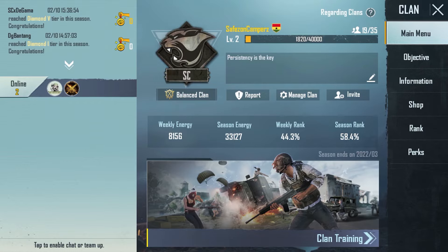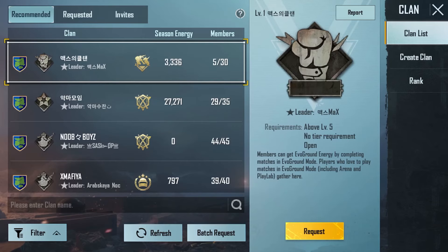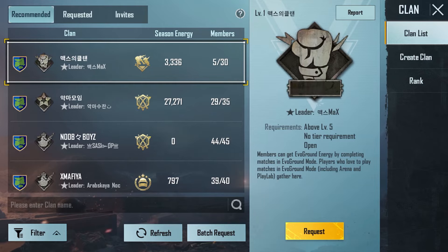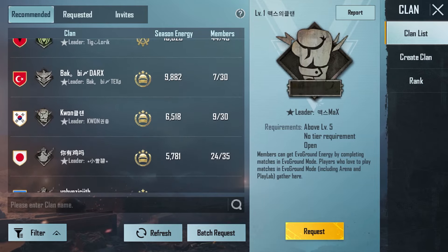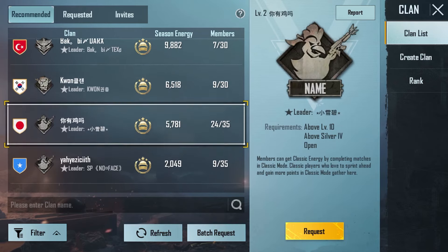Go to the clan section and choose any clan you like. This is the interface you will get if you don't have a clan, so you can choose any clan of your choice from this list. You can also check the level of the clan up here, or you can type the name of the clan you want to join.